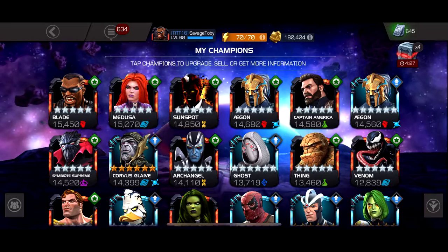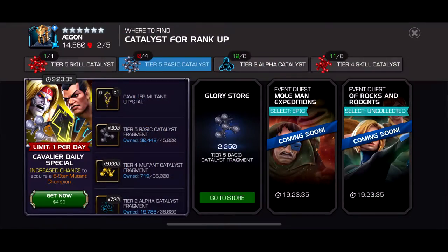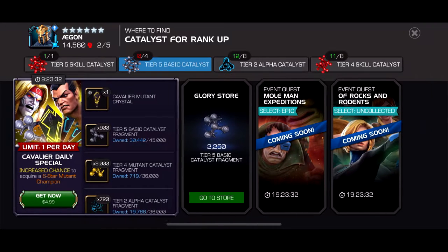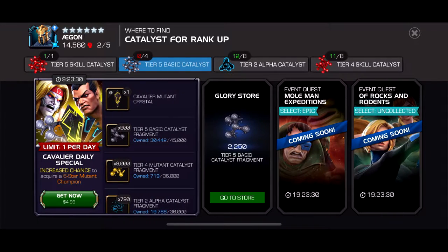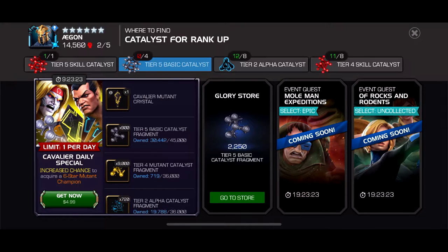Another thing they've added is you can click on 'Find Catalyst.' For T5 Basic, the one thing I don't like is that it shows you the store offer first — the thing you could buy — and puts that at the top. That's kind of a dick move. But another interesting thing is it shows you that you can get one in the expeditions from the Mole Man quest and the Uncollected, which means we're going to be able to get T5 Basic from the new Mole Man quest tomorrow. That's cool.